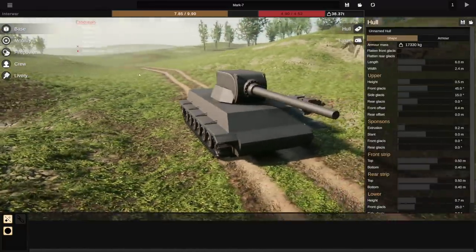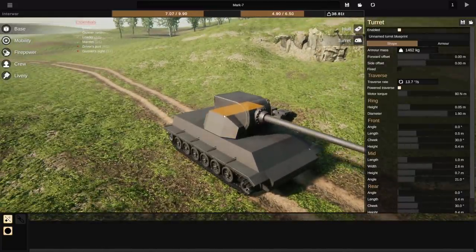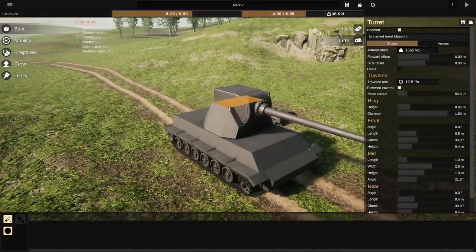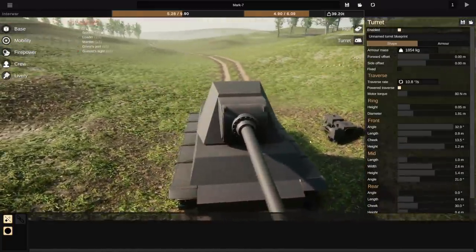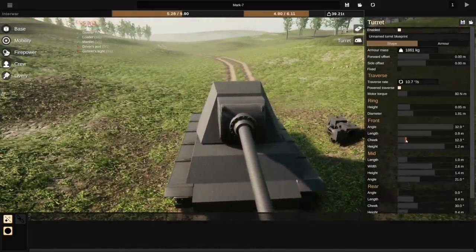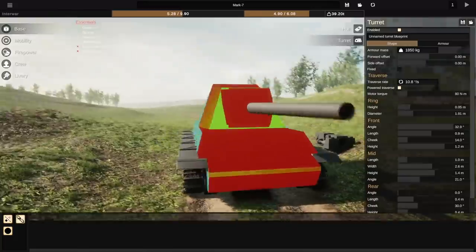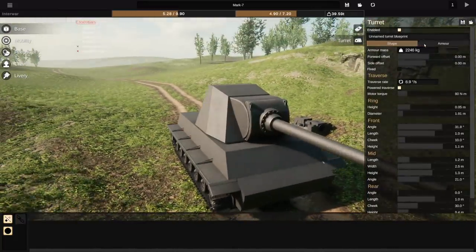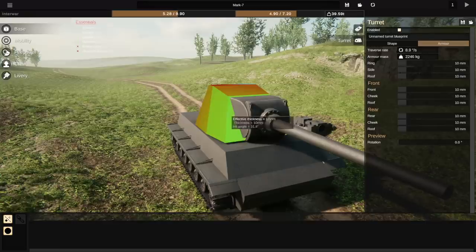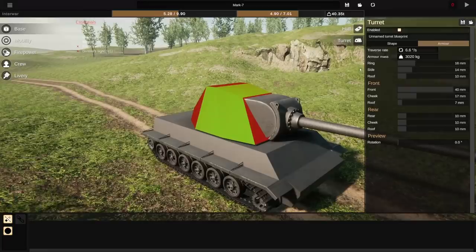Let's go back to the base. I want to do the gun just because guns are fun, but we should probably work on a turret that can handle this beast. We're going to up those cheeks a little bit so it doesn't look so weird. It's my first tank design. We've angled it quite a bit — we haven't angled it enough clearly, it's still got pretty low thickness. There we go. The armor wasn't doing very well because we can change the thickness, so we want the front to be a thick boy. All right, I'm happy with that armor.